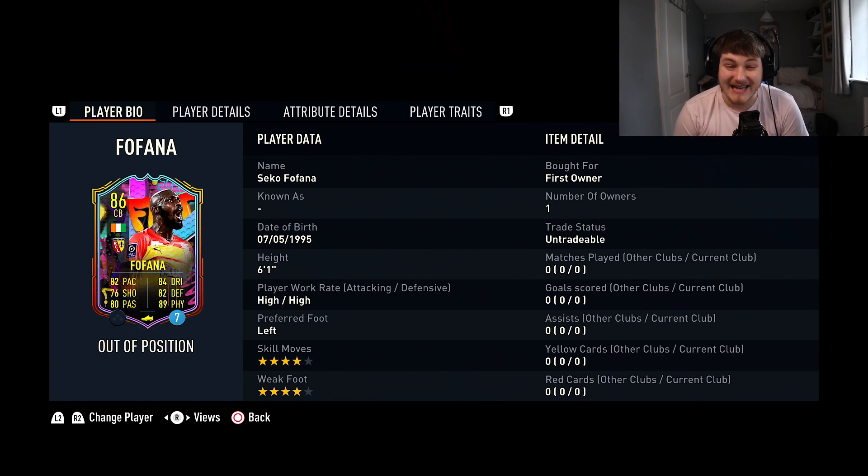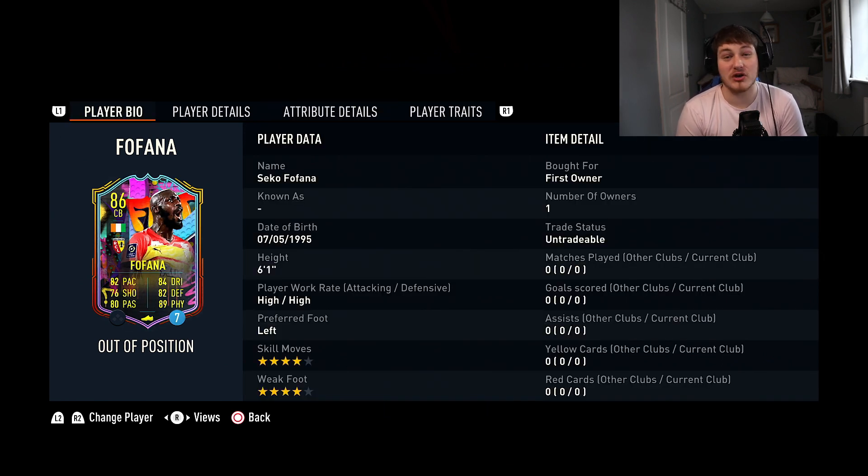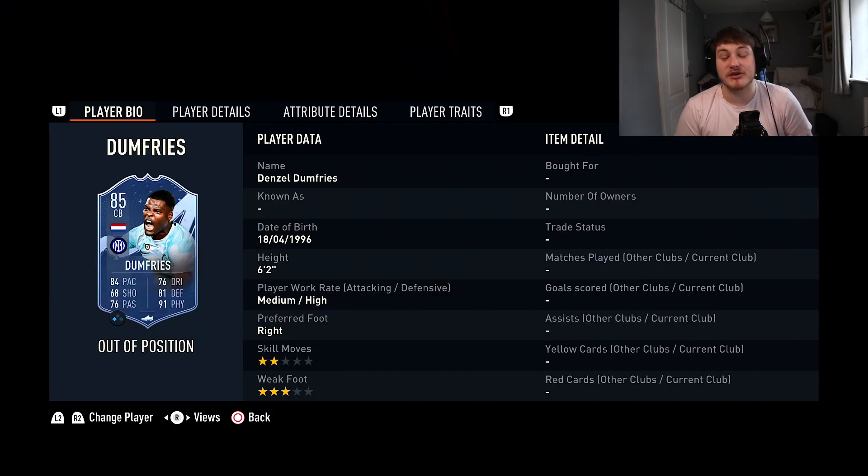Next we've got Seko Fofana, who can play center back or CDM. He's four-star, four-star, six foot one. This guy is almost as good as Patrick Vieira — Vieira has more defensive stats and more pace, and that's it. With 95 stamina and 91 strength you know he's going to be hitting them. Especially as a CDM with 82 pace and Lengthy, this guy is an absolute beast in midfield — 88 stand tackle and 87 interceptions. He can also get forward with good dribbling stats, 87 short pass, 84 vision, and 82 long pass. He's under 70,000 coins — absolutely crazy.